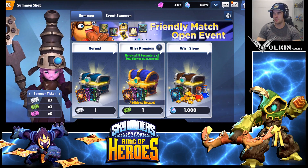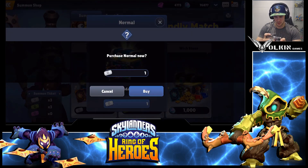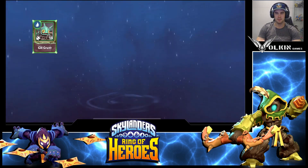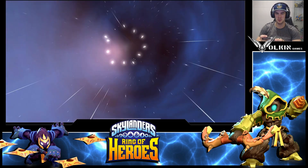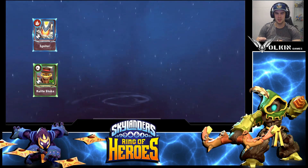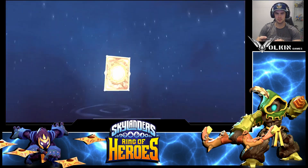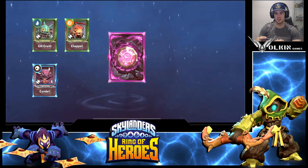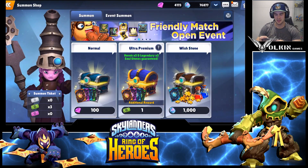We'll start doing these normals and see what we can get. Hopefully some nat 4s at least — Freeze Blade would be really nice, or Deja Vu. Those are the big ones I'm hoping for, but we'll take whatever we get. Still find a stranger — oh, Cinder. That's all right, we just did the video on Cinder, and Enigma is never bad either, so that's not a bad summon.